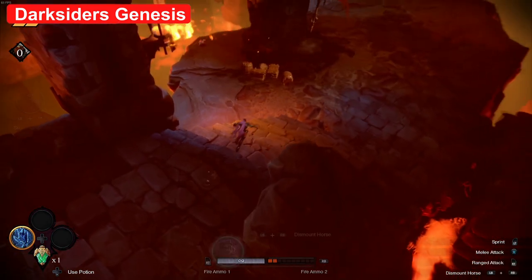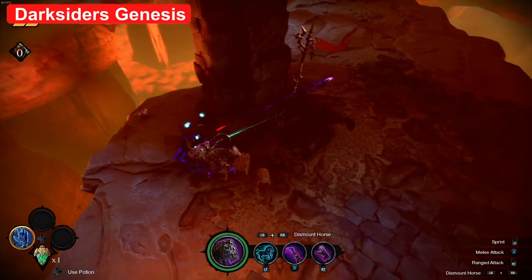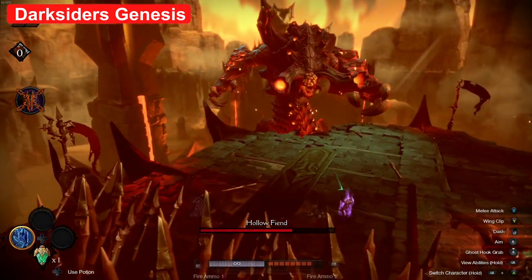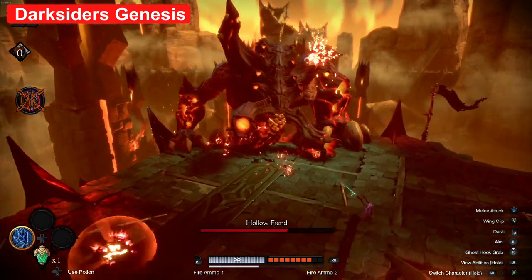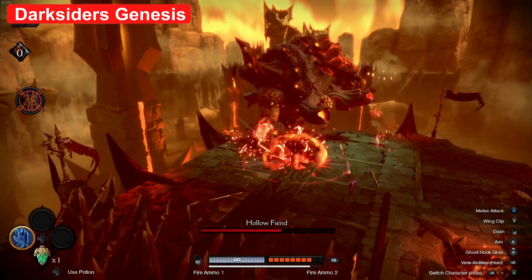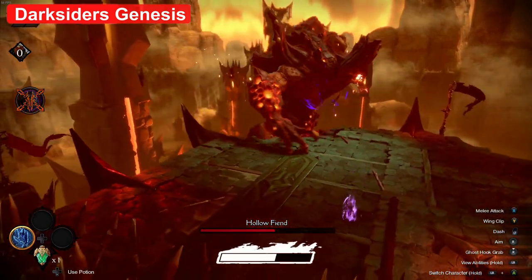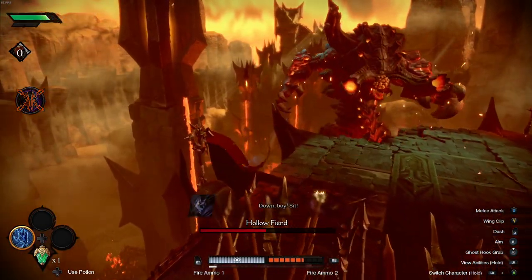Activating the special moves was a bit tough as well, because you have to hit one of the bumper buttons first and then hit the special activation shortly afterwards — you can't just do it at the same time. It does look like you get more abilities as the game goes on. Even in my first impressions, I got a cool glaive for War and a charge shot for Strife, and there looked like there was plenty of space on the weapon wheel for more upgrades. If you like hack and slash games or are familiar with this franchise, this is definitely a good add to the bundle.